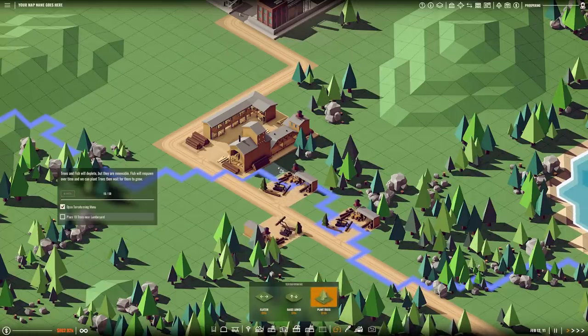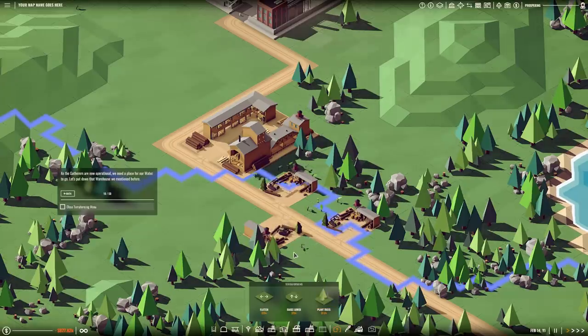Terraforming panel — plant trees for 2,500 each. Place 10 trees near the lumberyard. Let's place them kind of nearby — one, two, three, four, five, six, seven, eight, nine... apparently that's 10. Close the terraforming menu.